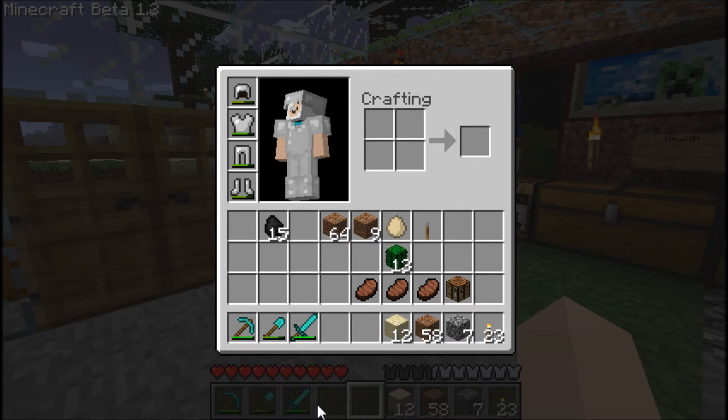F1 in third person no longer flips - you can no longer look at the front of yourself anymore. That is stupid, I don't know how that's a bug fix. Grassland and sand related biome border fixed - that thing was always glitched. They don't show chunk borders anymore and they line up instead of having a huge space.